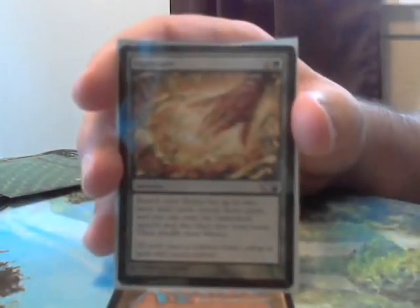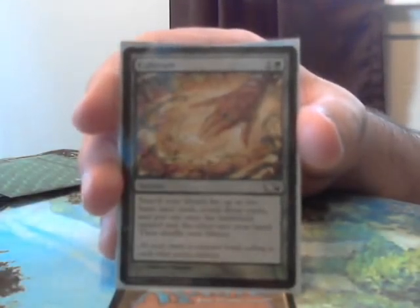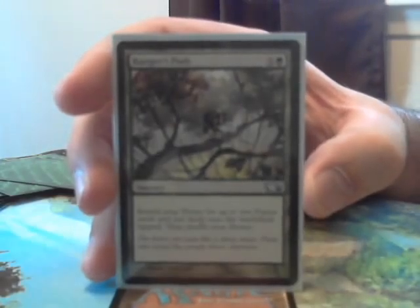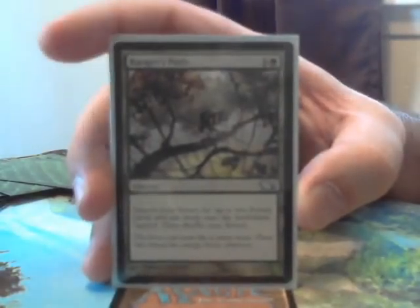Next we have Wirewood Channelers, who works similar to Elvish Archdruid — he basically says add X mana of any one color to your mana pool, where X is the number of elves in play. It's important to note that it also counts your opponents' elves. Then there's format staple Cultivate — it lets you search your library for up to 2 basic lands, put one into play tapped and one into your hand. Another spell similar to Cultivate is the new one from M13, Ranger's Path — you search your library for 2 forests and put them onto the battlefield tapped. More mana ramp.